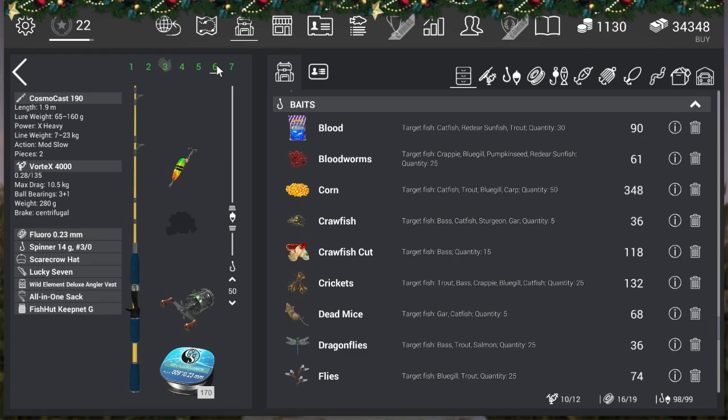Now the casting rod setup. I just bought the Cosmo Cast 190 — it looks great but it's way too big for fish like this. I'm using the Vortex 4000, which is also too big for this fish, fluoro 0.23, and the spinner 14g30. That's the setup you saw me using in the water.